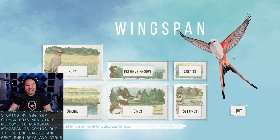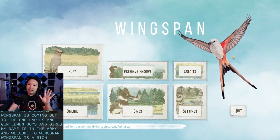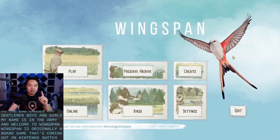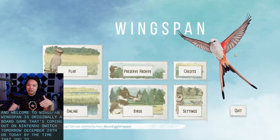Ladies and gentlemen, boys and girls, my name is Inigami, and welcome to Wingspan. Wingspan is originally a board game that's coming out on Nintendo Switch tomorrow, December 29th, or today by the time the YouTube video goes up.